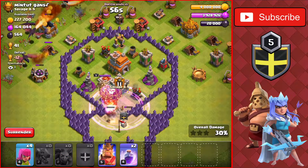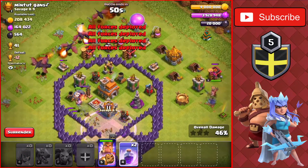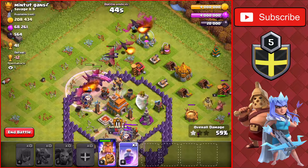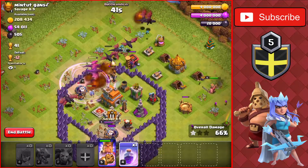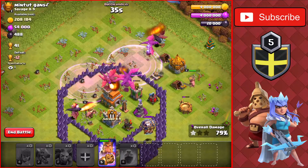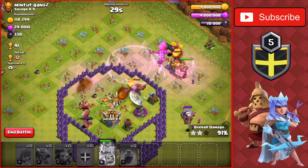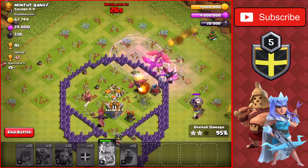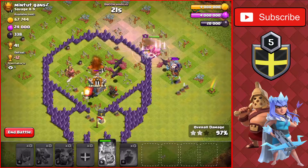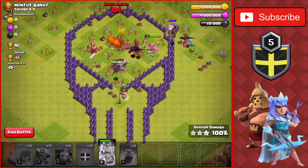Dropping a rage spell to take out both of those air defenses. Dropping the king on the right with the archers to hopefully take out the outside buildings there. Clan Castle full of balloons. We'll drop a rage spell to take out the air defense on the left side. We have one more rage spell and 40 seconds left. We'll drop it at the top of the base for those dragons up there, going for the town hall, taking it down for the two-star. 30 seconds left on the clock, use the king's ability going through that gold storage. We have four buildings left before we take out everything on the base for the three-star. Hopefully don't get distracted by those balloons — get down that Clan Castle for the three-star. There we go!